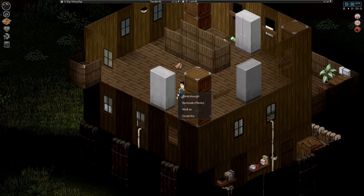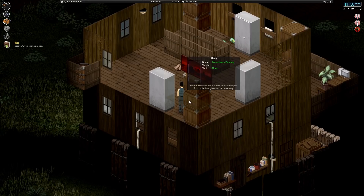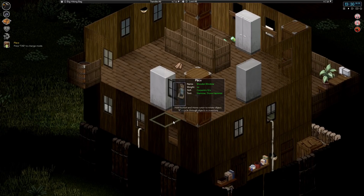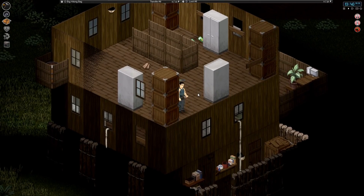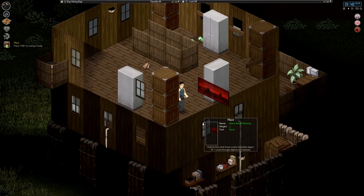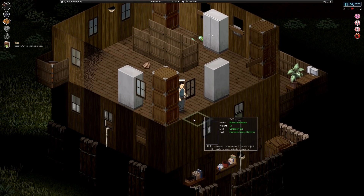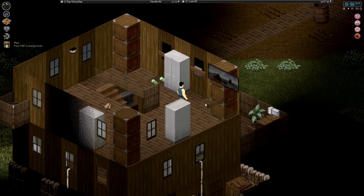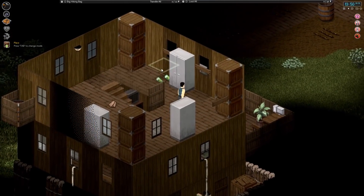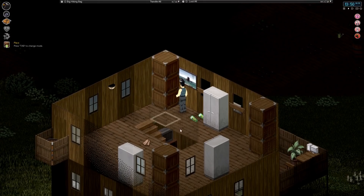I'm going to unbarricade these windows first and put in our new ones. I do have another painting here — we'll take a look at that later. Let's put this first window in, and we'll do the second one. I think we're going to try and do some metalworking today. Apparently this painting can't be rotated, so it has to go on this wall. I'll just put it here for now.